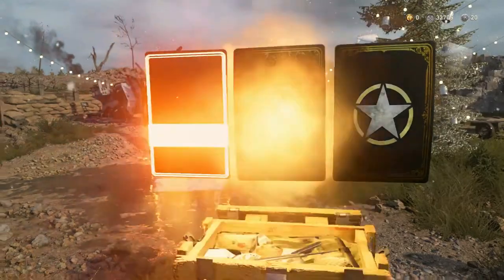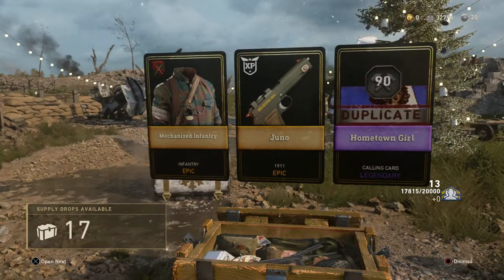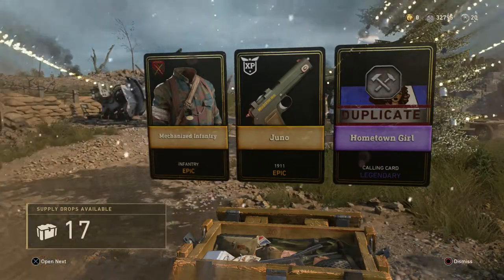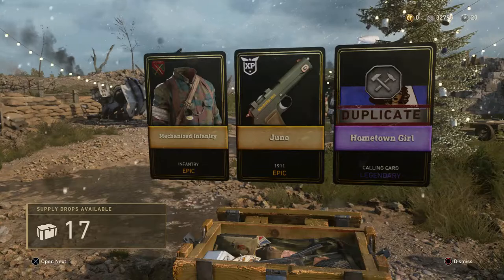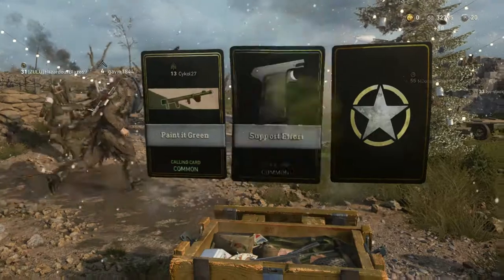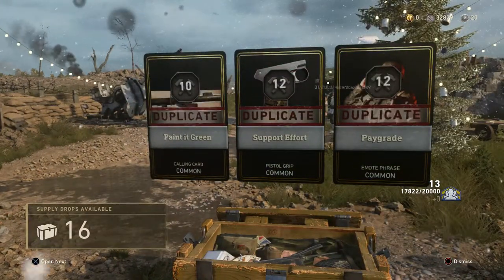Juno, 1911 — that's my first 1911 variant. I think that's the one with a weird iron sight — no real ironsight. Pretty cool. Paint it Green — I already have that. Support Effort. Three duplicates.